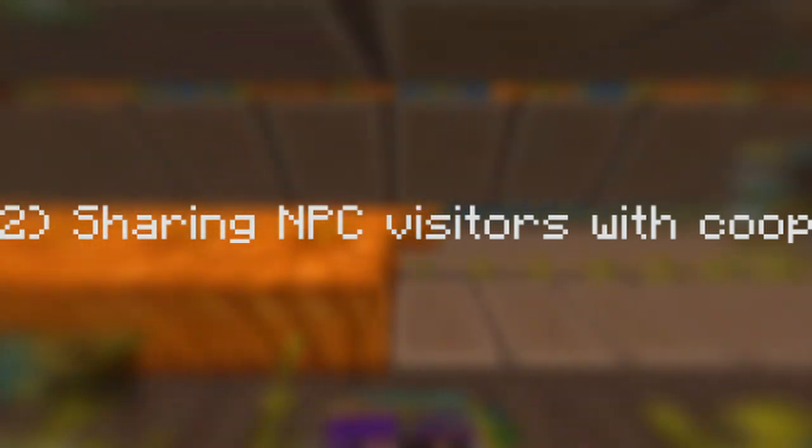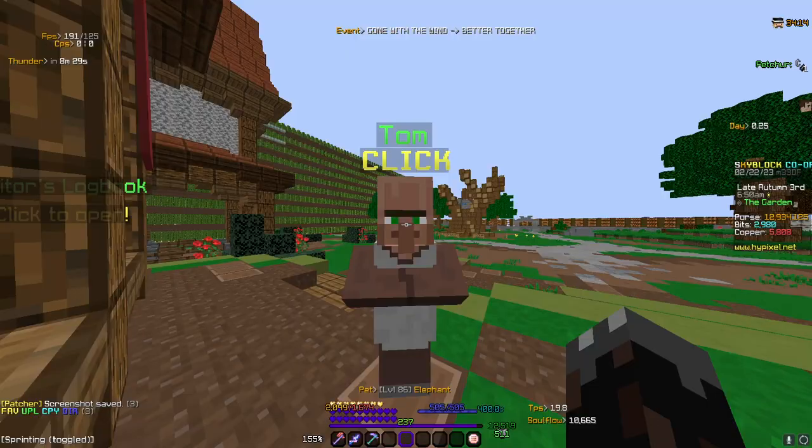Number two: NPC Visitors in a Co-op. This idea is a little more niche, but it's still quite annoying in my opinion. If you have a Co-op in the Garden, you may understand my problem. The Garden added NPC Visitors in the new update, and these Visitors allow you to give them Farming Drops to receive Copper and Farming XP. However, with a Co-op, only one person can use the NPCs at once. For example, if I give this NPC what they want and get their rewards, my Co-op member may not receive those rewards. So with a large Co-op and all of you trying to do the NPCs, you run out of them fairly quickly. In my opinion, most of the Co-op should receive the rewards, or scale the rewards down for everybody, so not just one person gets the rewards.